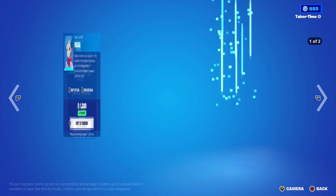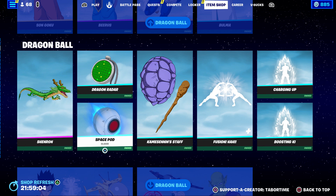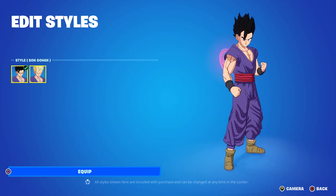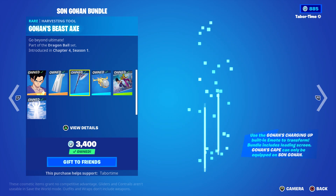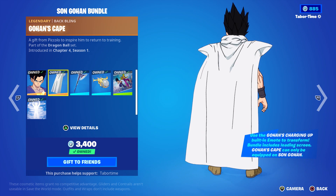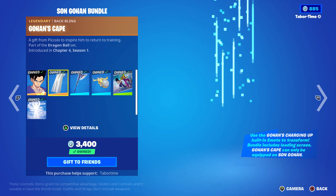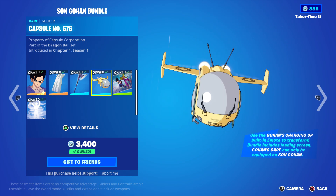They brought back Gohan and Piccolo - this is what shows how they get progressively better. Gohan looks great and has a Super Saiyan style. He can transform between normal and Super Saiyan. He's got Piccolo's cape, Gohan's Beast Axe representing his beast form, and the Capsule Number 576 - Bulma's flying vehicle. There's also the Gohan and Piccolo loading screen.